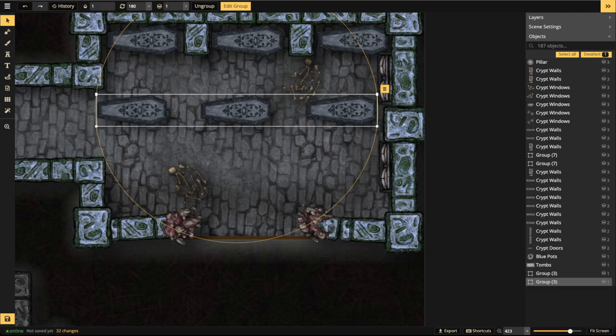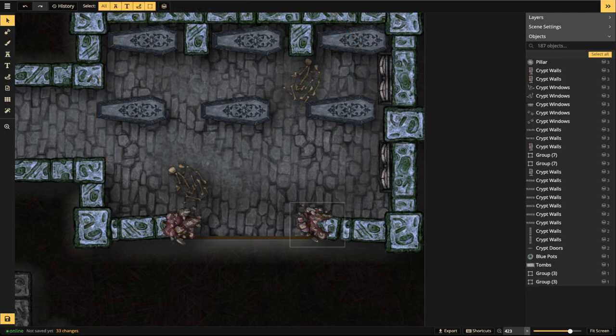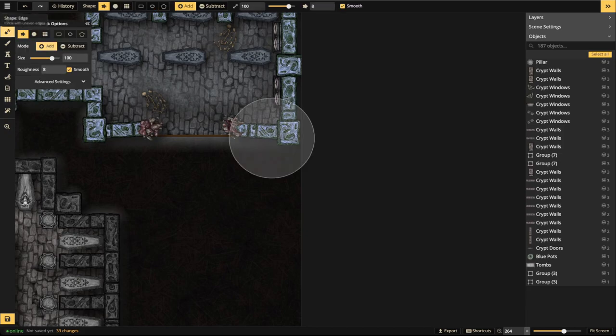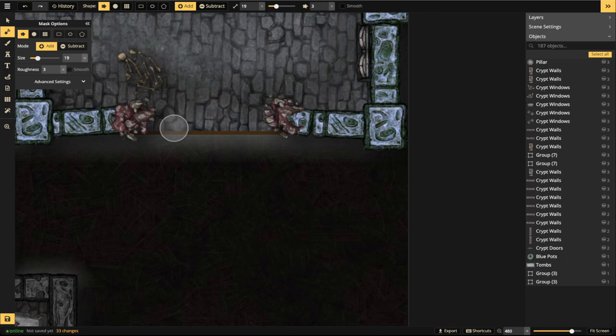Let's figure out how to do the rubble and also add a hint of a tunnel. Go into the mask tool, set it to add, and turn off smooth. We want broken edges on our outline to look like ruin and disaster has happened. Switch down to edge size three and bring down the brush size, then do single clicks to create edges.